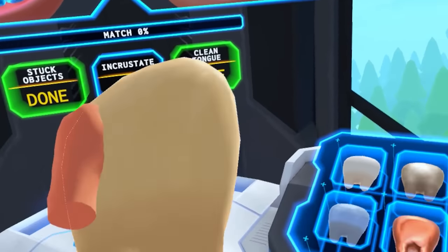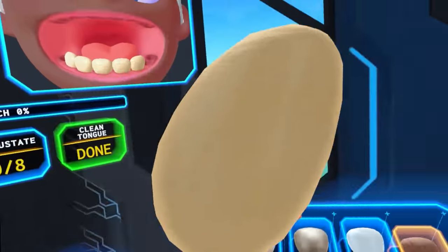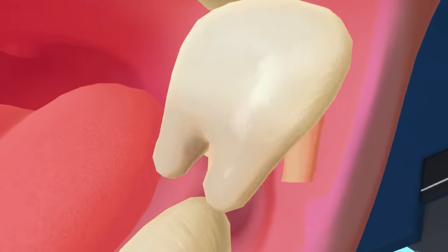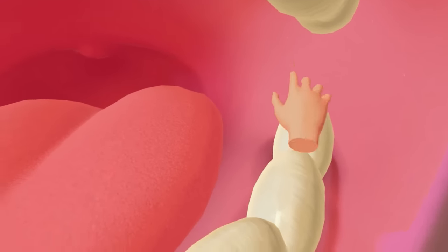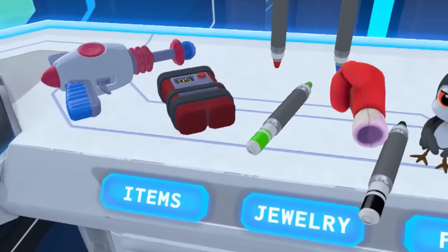It kind of looks like it's covered in fur, but it also looks like it's super yellow. Like you've never brushed your teeth before. Could you imagine if a dentist did this? Just threw the teeth into your mouth and was like, there you go. Better put these ones in properly. There we go. Guy's got a full mouth of weird yellow teeth.